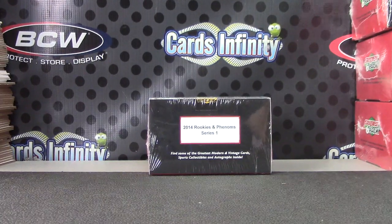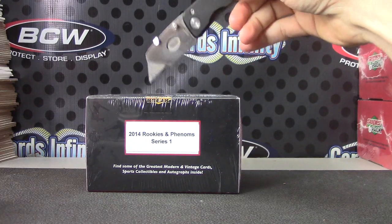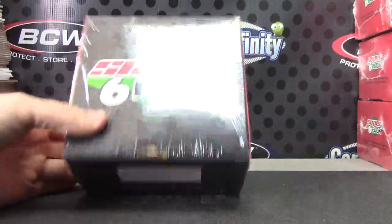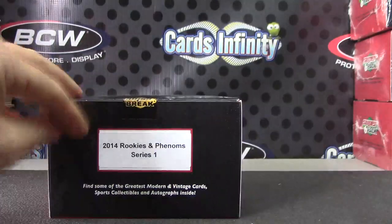Before I even open it, basically it's going to be randomizing packs. From now on, in the front will be pack one, two, three, four, five, and six. The six pack will be in the back. Rookie and Phenoms, Super Six pack.